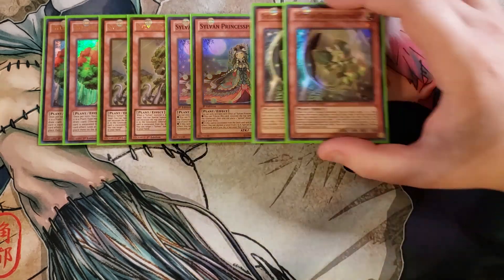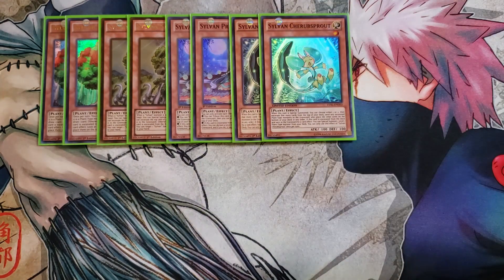We then play two copies of Cherub Sprout. Cherub Sprout has the ability that when it's special summoned, you choose a number between one and two and excavate that many cards off the top of your deck — it's always going to be two because you want to excavate. Any excavated plant monsters are sent to the graveyard, and the other cards are placed on the bottom of the deck in any order. If this card is excavated and sent to the graveyard by a card effect, you can special summon a level one plant monster from your deck, and we have quite a few level ones this effect can grab.